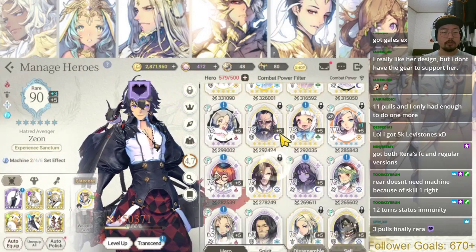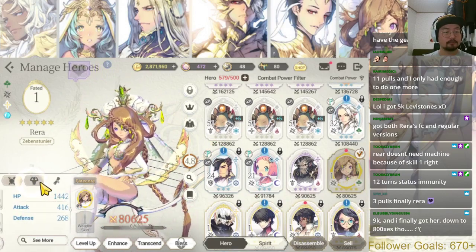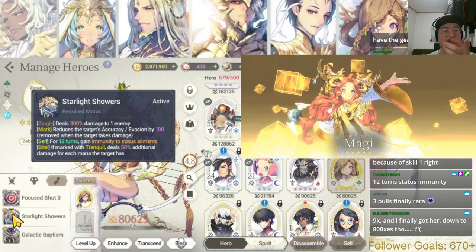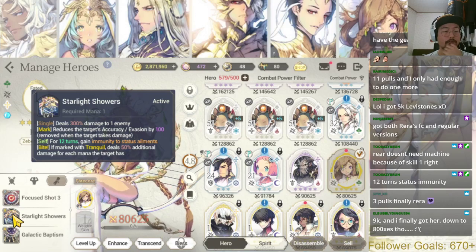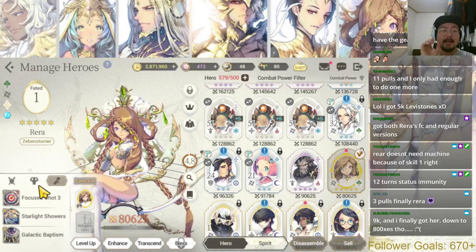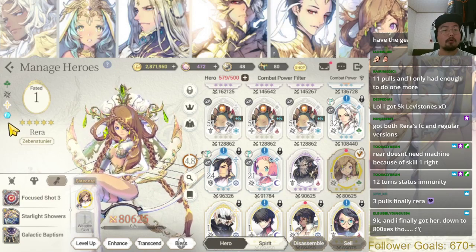Machinery may be less necessary because Rara gains immunity to status alignment for 12 turns whenever she uses that spell. 12 turns is long enough to last a whole round, since one round in 5v5 PvP is made out of 10 turns. So machinery becomes less valuable in comparison to frost and nature.